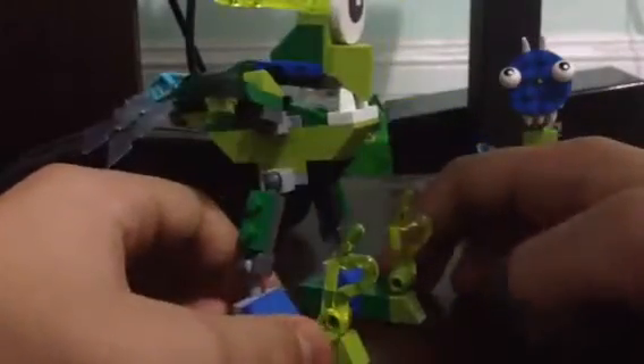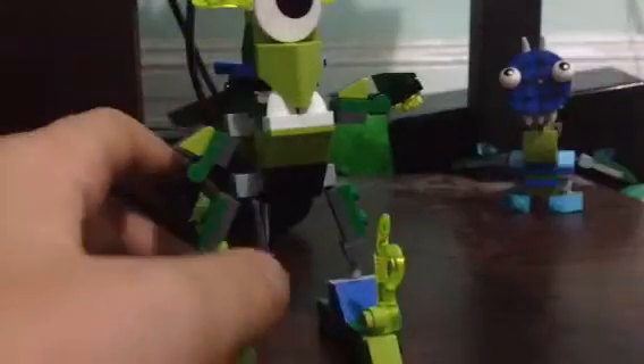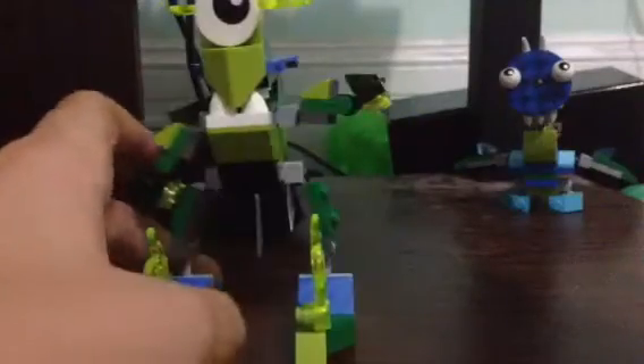He's got slime coming out of his toe, and an opening mouth and cool looking fingers. Let's see his articulations: the boosters, the hands, the fingers, the legs, the feet, and also the mouth.